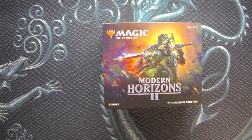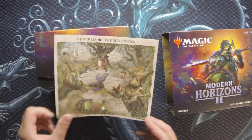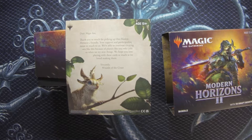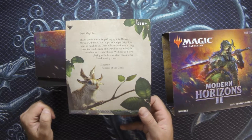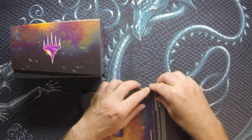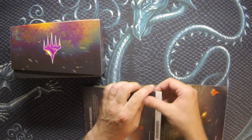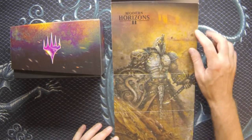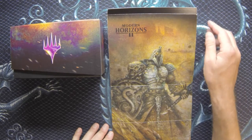Let's go ahead and crack these open. First things first - here's that squirrels insert, and there's a letter from Wizards of the Coast: 'Dear Magic fan, thank you so much for picking up this Modern Horizons 2 bundle. Your support and participation means so much to us.' Let's check out the art on the inside of the bundle sleeve - peeling apart very carefully - and there we go: Dakon Blackblade, the alternate sketch art for the planeswalker card. Pretty cool.